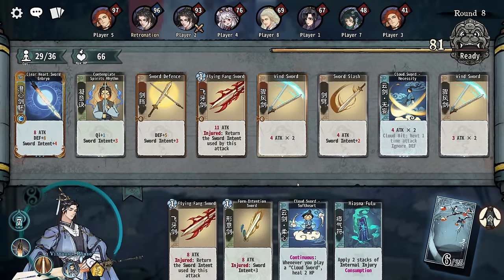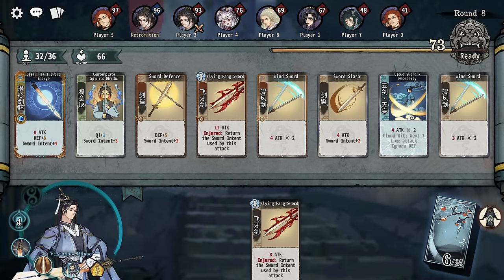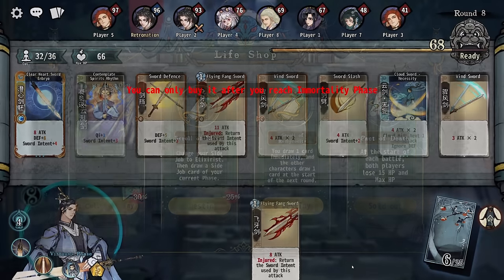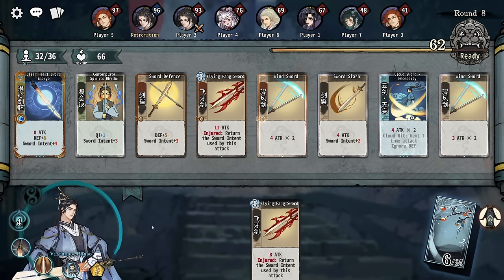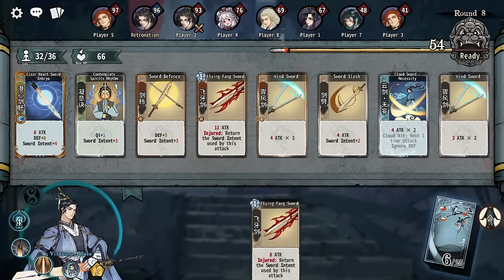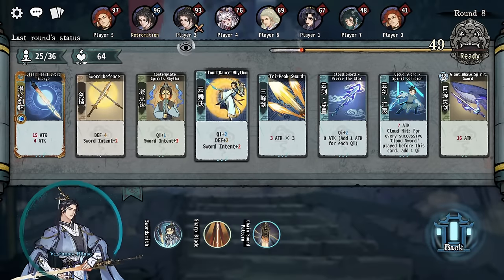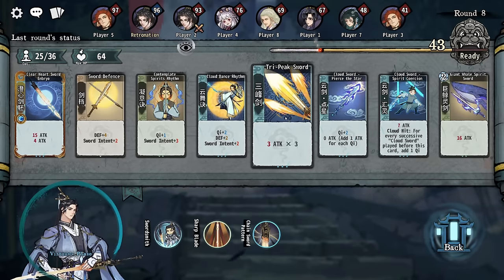This uses up a mana. The thing is, the second we break through, I am gonna grab this. But then, no chi. I might have to replace this I guess, with a two chi thing? I do think I lose to this. He basically is doing a similar thing, except he has the tri-peak sword.